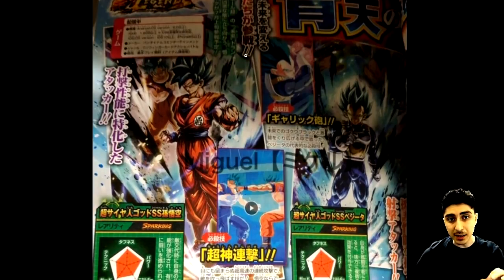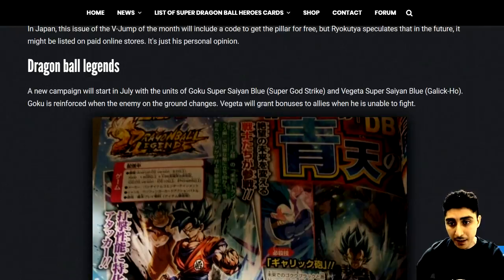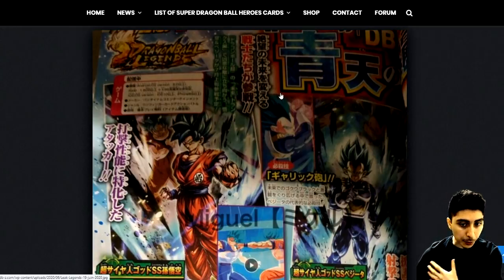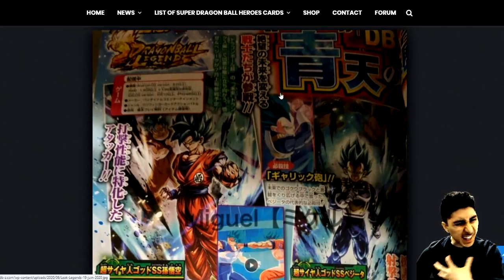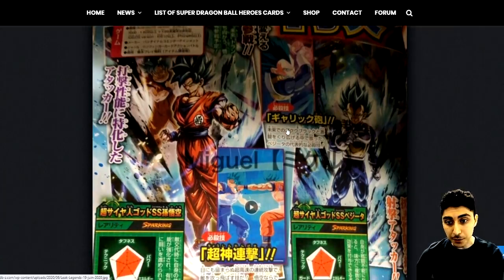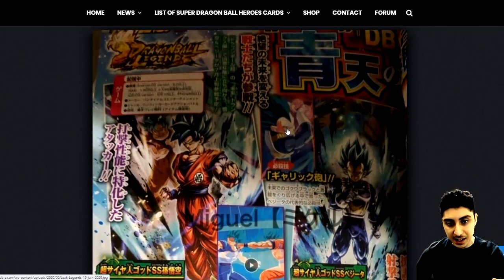Goku will specialize in strike attacks, and as you can see right here it does state that he will have the Super God Strike — kind of like the thing from Xenoverse 2, where he has a Super God Strike with Super Saiyan Gods. You can definitely tell from the image in the back that he's holding the heart area — that's where he got stabbed or something in the Goku Black arc. I did initially think this was the Tournament of Power, but looking closer at Vegeta's pose, it's clearly the Goku Black arc.